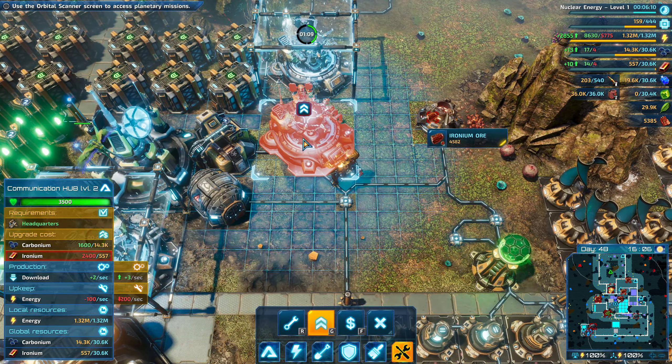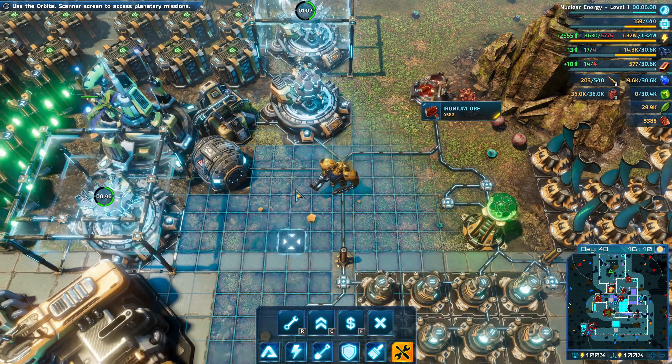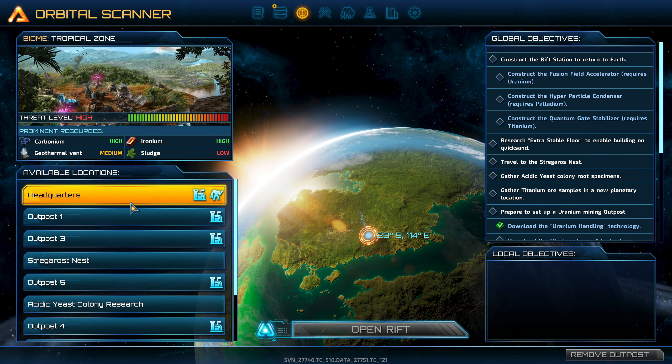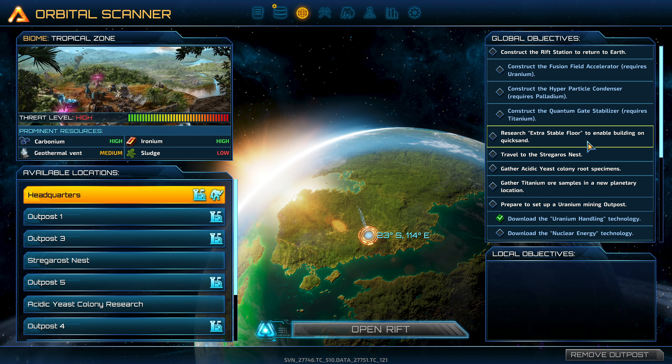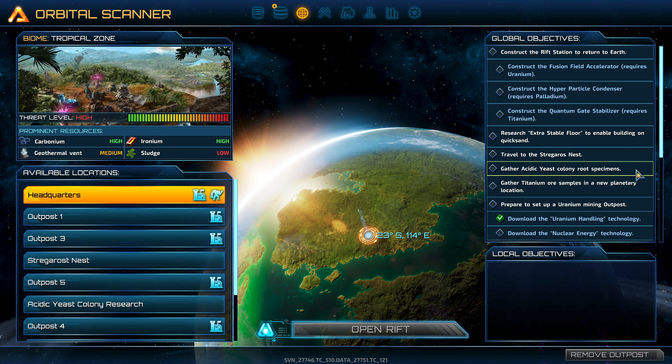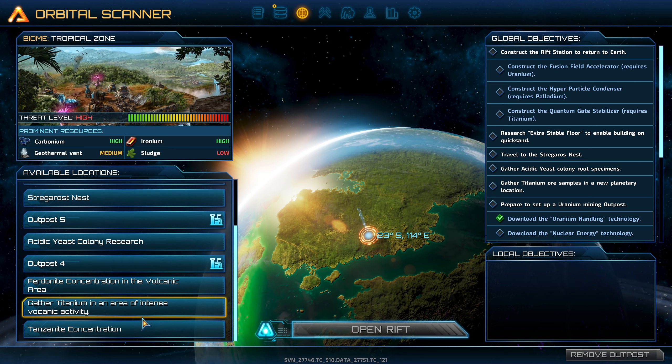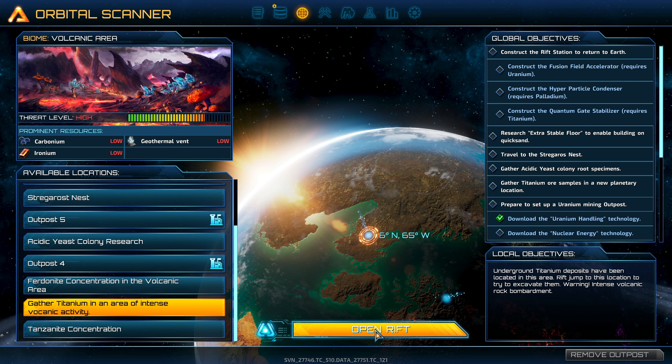Can we get any more upgrades? Do we need a lot of iridium? Let's have a look and see if there's anything on our orbital thing we can do. So what have we got? Construct the Rift Station to return to Earth. Research extra stable floor. Travel to the Strigorus Nest. Gather acidic yeast, colony root specimens. Gather titanium ore samples. I kind of want to do the gather titanium ore samples. Let's go have some fun down this way.